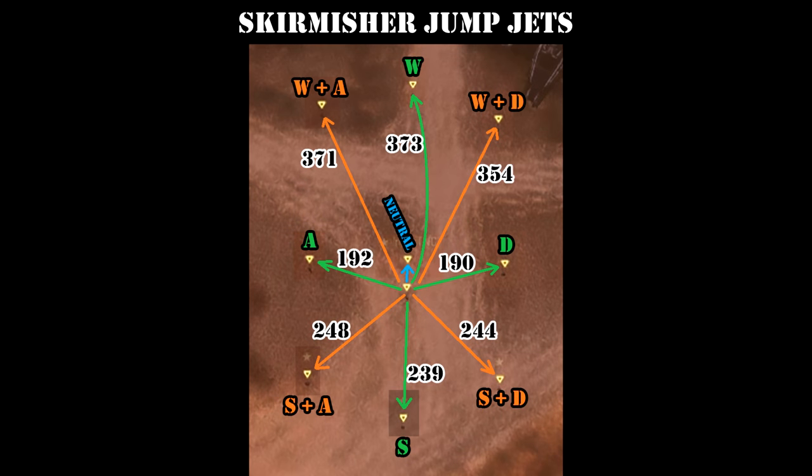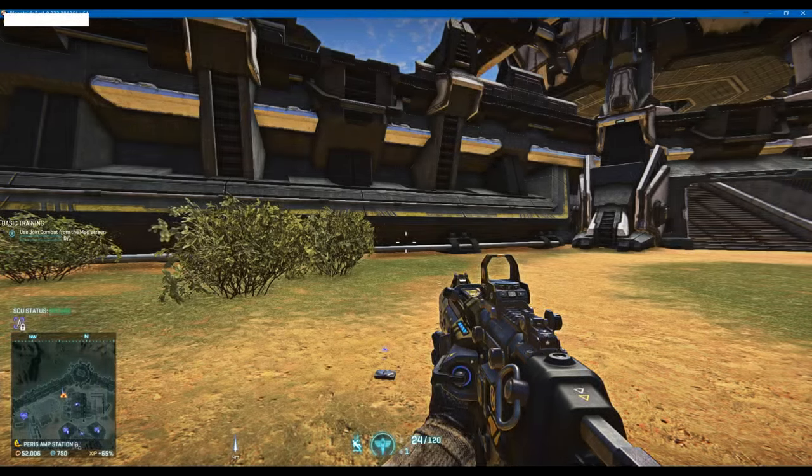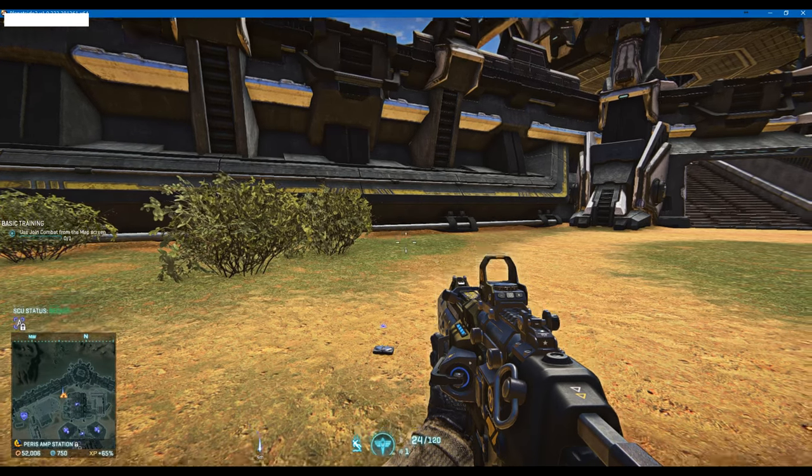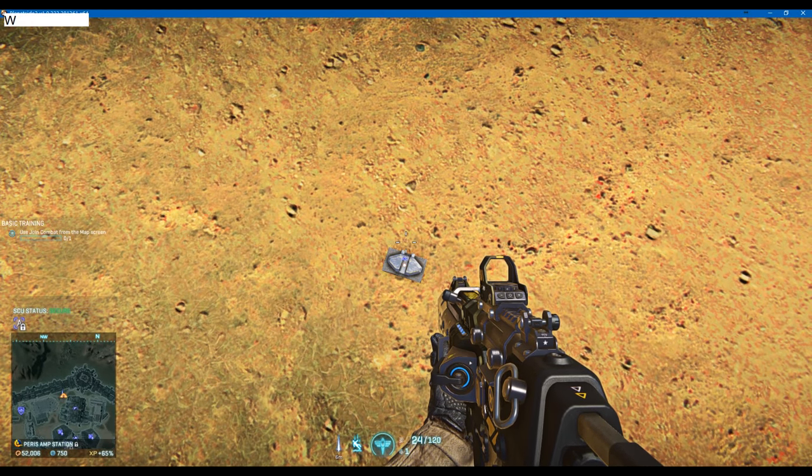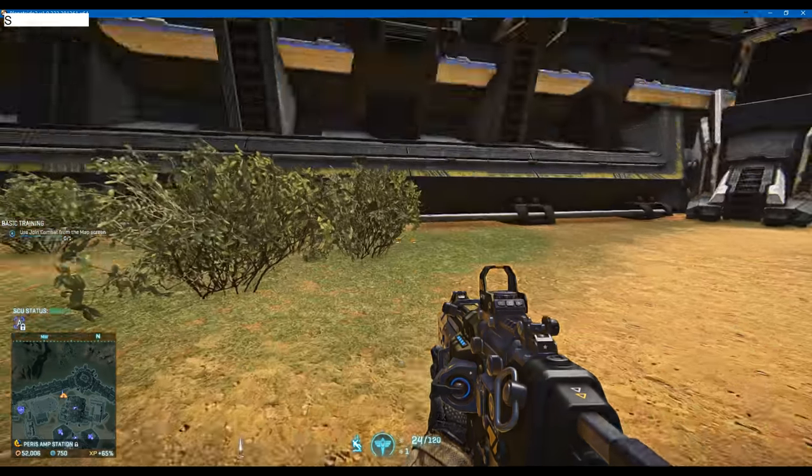Number two: effects of directional input. Different jet types react differently to directional keys being pressed. Skirmisher and drifter jets let you cover roughly the same distance regardless of whether you are flying straight or diagonally, but flying backwards or sideways gives you less distance, and using any directional input gives you less altitude than flying neutrally. This means you can use directional input to manage your altitude — if you need extra altitude, you can temporarily let go of directional keys to convert some of the horizontal speed into vertical thrust.